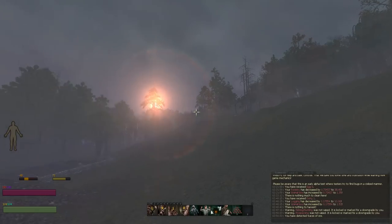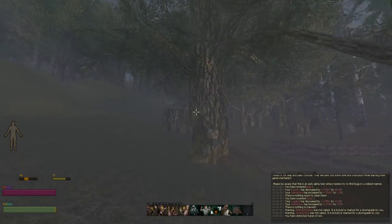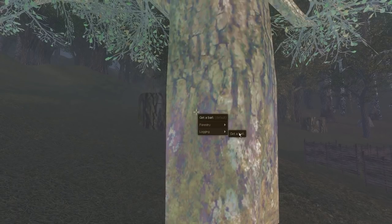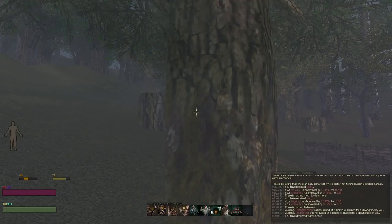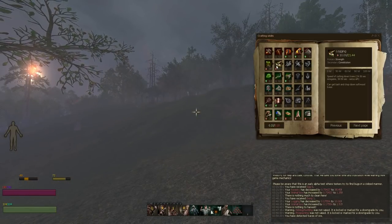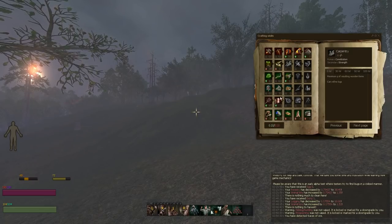For Logging, to get to 100, it's the exact same thing as before except you right click and set it to Get Bark, then you get bark from the trees. Pretty easy — don't need to run around cutting down trees, just take the bark off them and get your Forestry up.